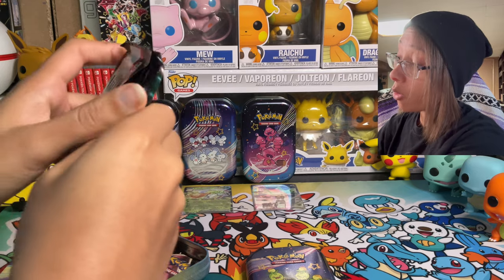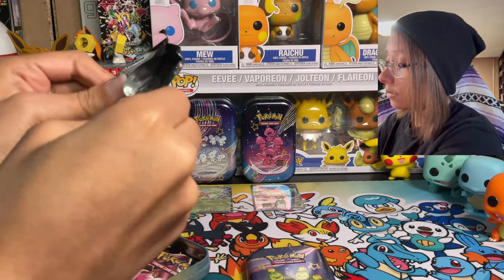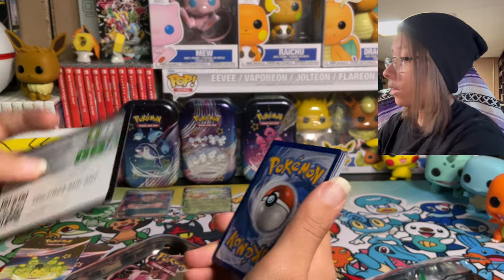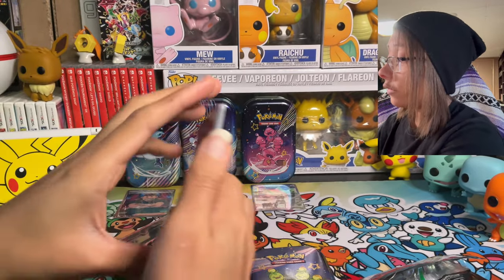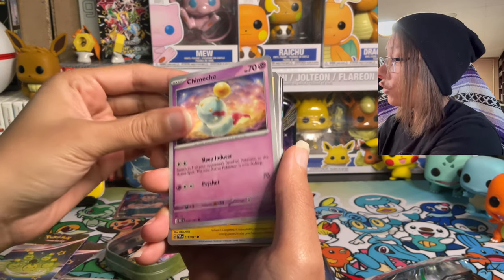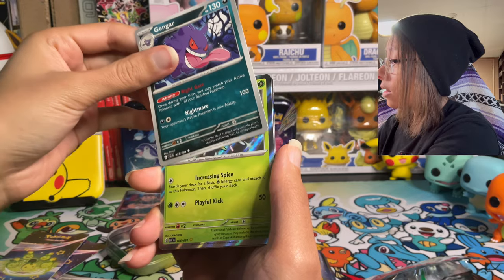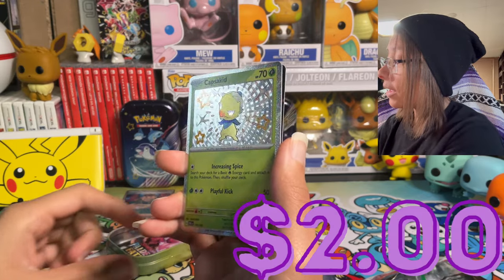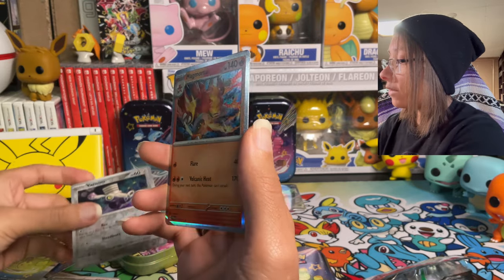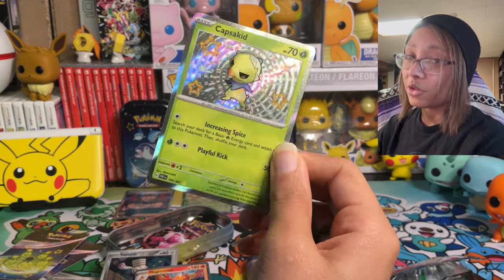Right now we're not seeing too many good hits, but hopefully we can get something soon. First Smoliv pack — there's the code, a leaf energy for Smoliv (lucky, maybe). Cards: Dedenne, Noibat, Chimecho, Pikachu, Electric Generator, Swoobat, Gengar, and a shiny Capsikid on the end, plus Vroom and Magmortar. Shiny Capsikid — very cool. I'll have to go back and check my collection to see if I have it or not.